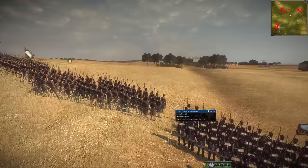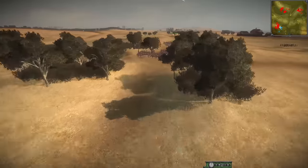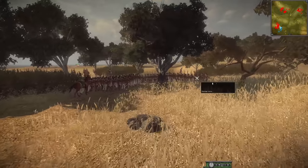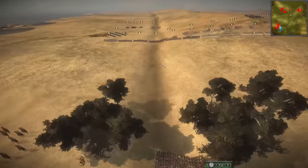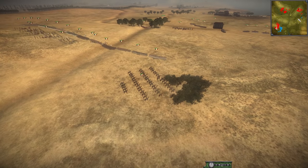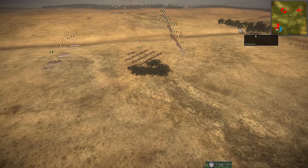Here we are at the start of the battle, and right away it looks like Spain — or the British-Spanish alliance — is going to head straight for the French. They already have infantry making their way to embrace the French lines. If we look at the deployment quickly, you can see there's a U shape on both sides — both teams deployed this way.